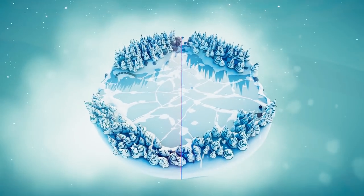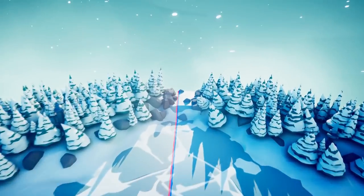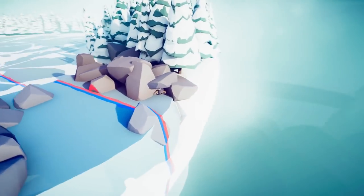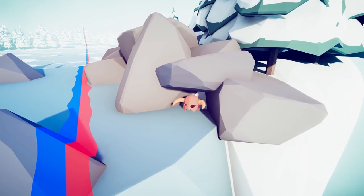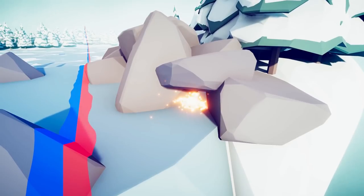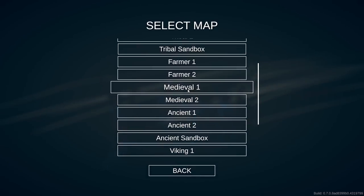Let's head to Viking 1. Free up the camera and head all the way to the back. Behind these rocks you'll find a little Viking helmet. The Shouter is unlocked.